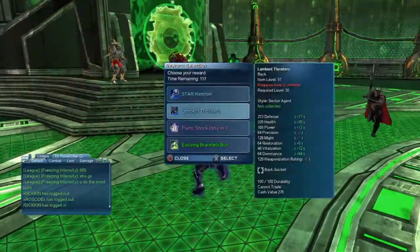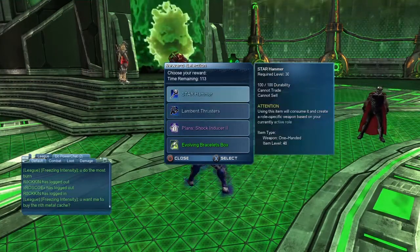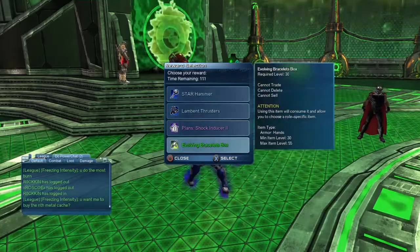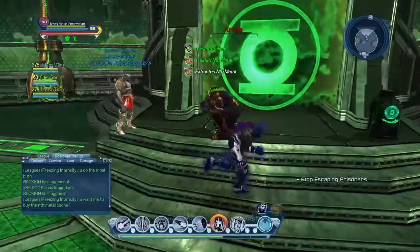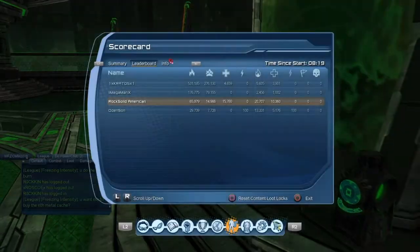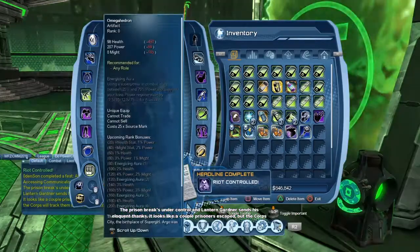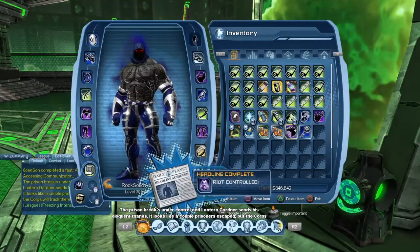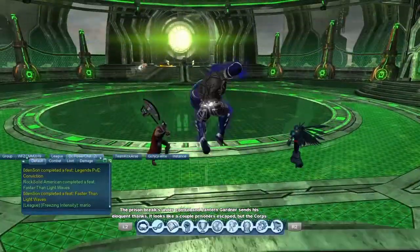For feats inside this alert: beat it in 30 minutes or less, and beat it without dying. If you do both, you also get the feat for not dying in Legends PVE — it's a glitch where both feats pop at the same time. So don't be surprised if you get a Legends PVE feat and the Conviction feat together.